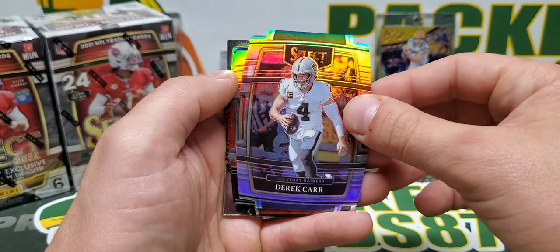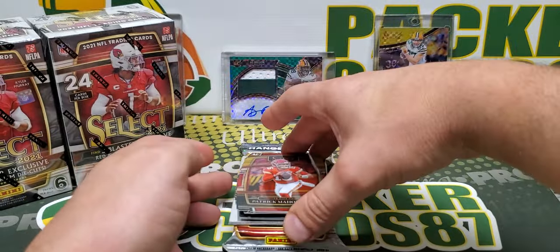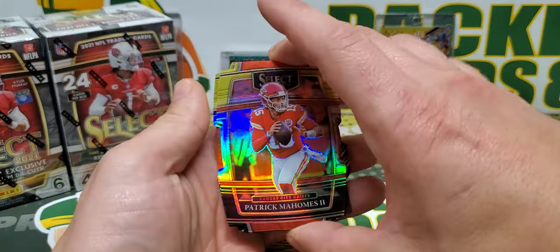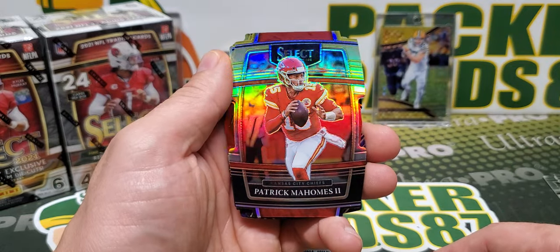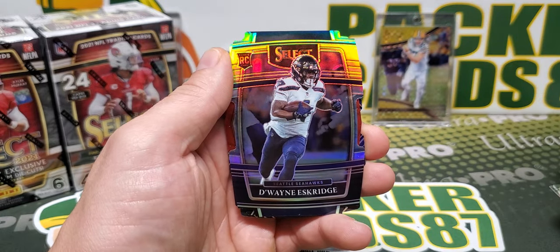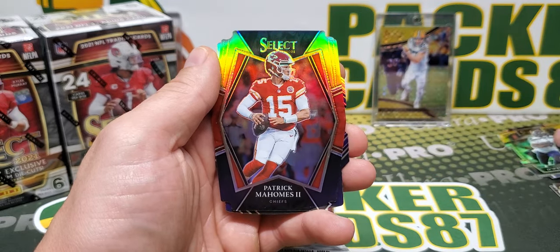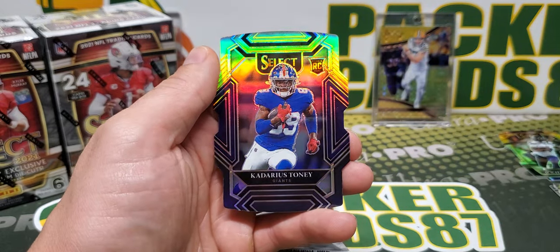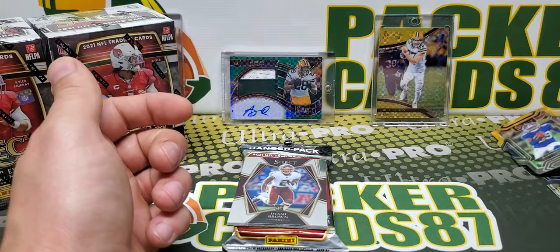Whoa, that looks sick! Mahomes — I'm not going to sleeve these up right away, I'll sleeve them up afterwards. Mahomes die cut, black and gold. That's sweet. D-Wayne Eskridge. Another Mahomes? What the heck, that's crazy! And Kadarius Toney. So pretty good for the black and gold die cuts there, for sure.